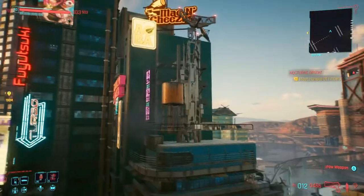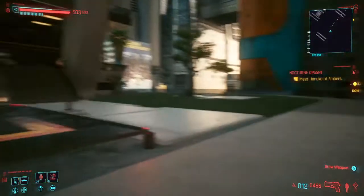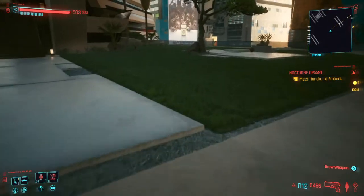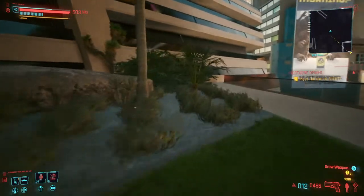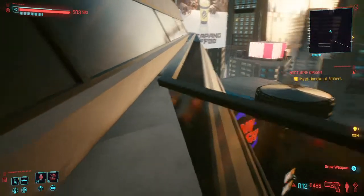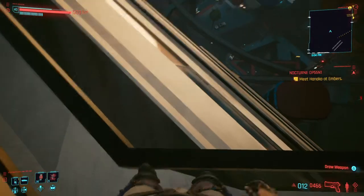Alright, let's show you how to get down from V's mansion. Standing in front of the mansion, to the right you'll see a billboard behind a tree — that's where we're headed. You don't need a double jump if you do it right, but you will need some health in case you mess up. Once we get to this point, we can't walk through the balcony so we're going to have to jump up onto it.